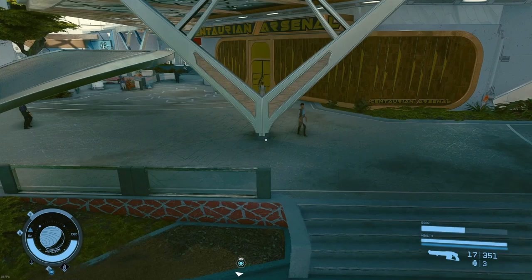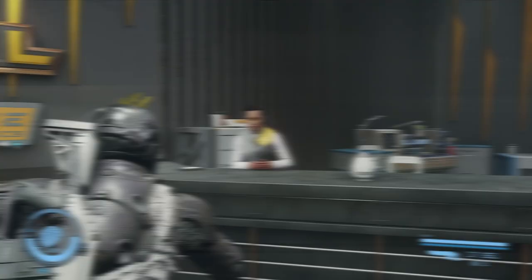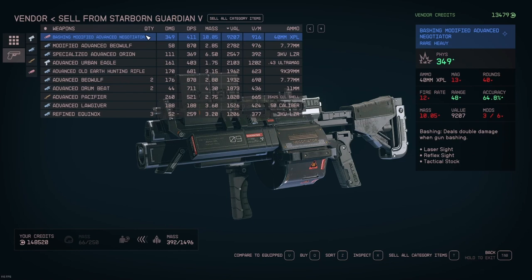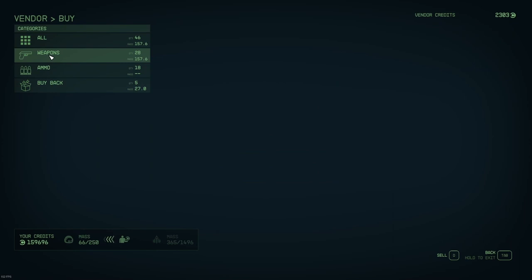I'm going to skip through this pretty quickly so you can see which vendors — this is new game plus, you've seen all these vendors before. I'm just going to make sure I leave a paper trail so you see how I got to 200k. She usually has a lot of cash — 13,474 credits. We're gonna sell some stuff to her. I'll buy some ammo along the way; I'm going to need some 50 caliber caseless because I'm going to get a Hard Target pretty soon.